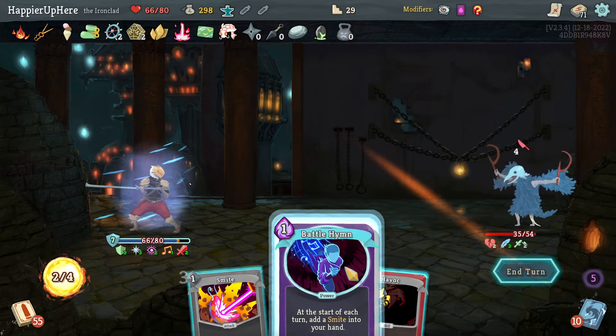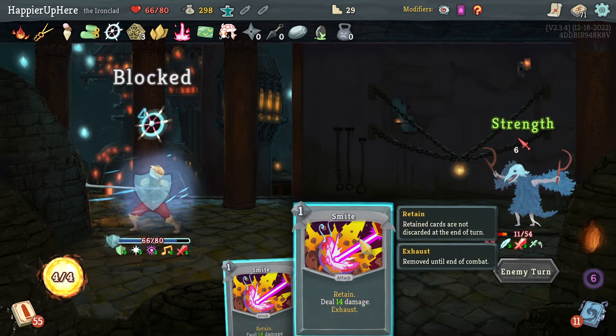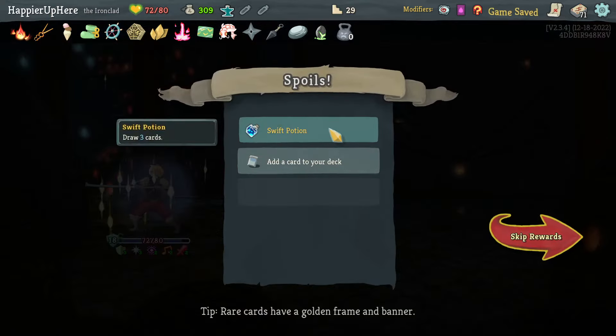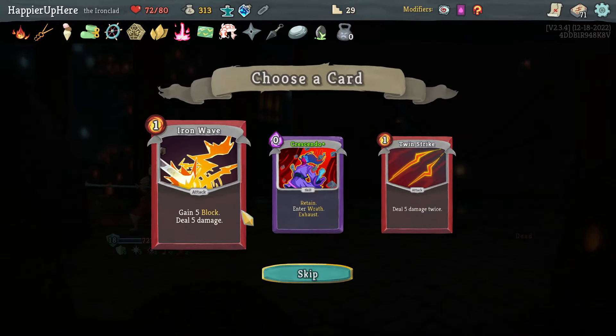Let's do Bloodletting because that guarantees the kill next turn with Smite. Got a Swift Potion. Crescendo, Twin Strike, or Iron Wave — I have enough Iron Waves, no Twin Strikes yet. How many Crescendos? Just two. Let's take a third.